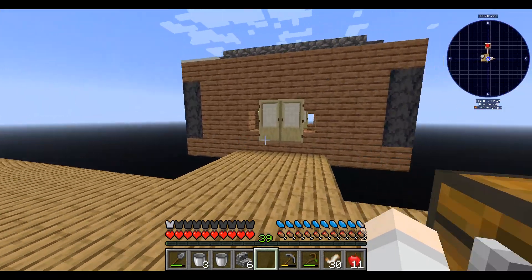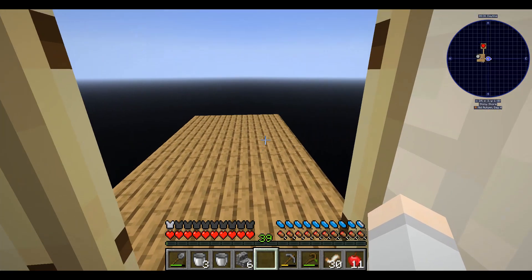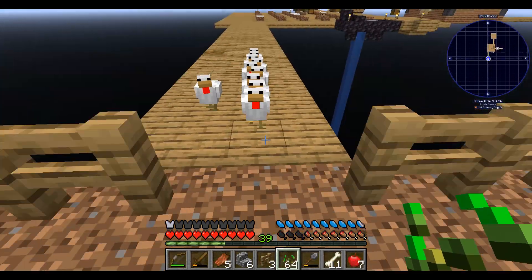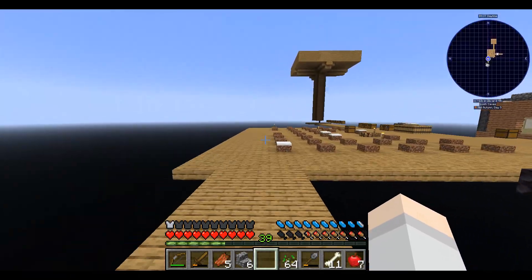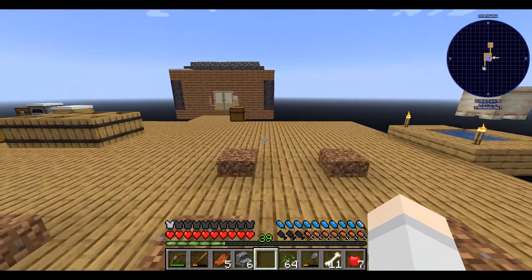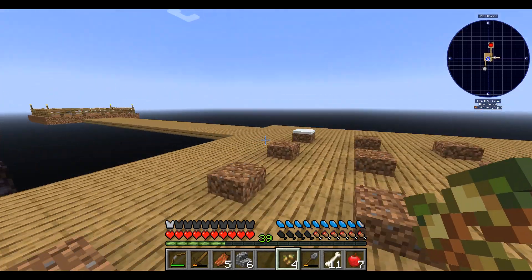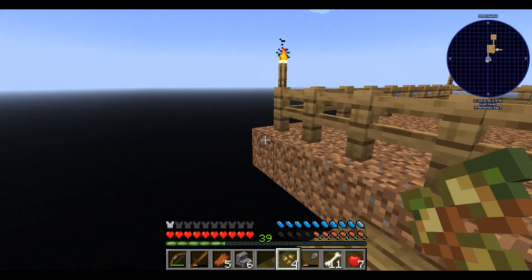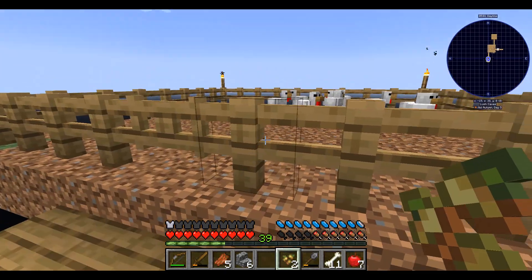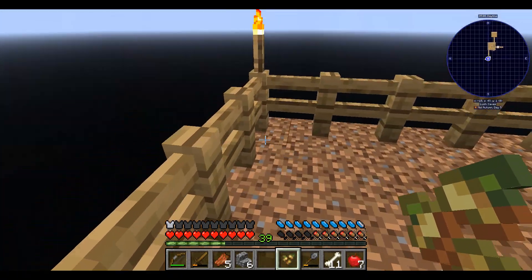I'm going to build out this platform a bit. Dirt right now is not a good viable source or option, so we're going to use these grass seeds — which, for those of you who don't know, are used to get grass blocks in Sky Factory, because you don't have access to grass blocks here. All you're given is dirt.